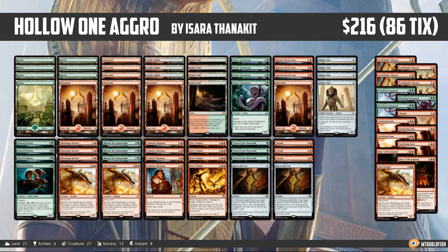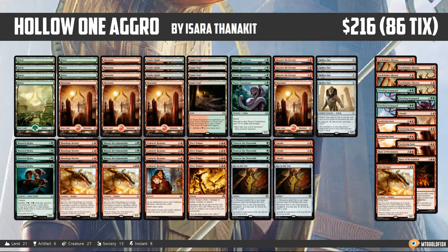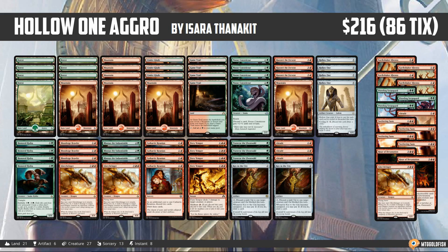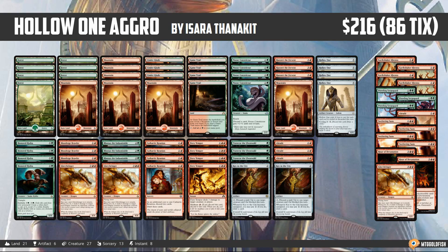One question is whether the discard plan is necessary — like whether it's better than just being literal Green-Red Monsters. Cut the Hollow Ones, cut the Winding Constrictors, cut the Blood-rage Brawlers, maybe the Honored Hydras, and just play the same foundation of the Gods and Glory-Bringers but with, say, Verdurous Gearhulks and Sylvan Advocates, not really worrying about the synergy at all. We would lose the free-win potential of noose-constricting out multiple Hollow Ones, so we'd lose the nut draw — but it's something to think about as far as whether the discard plan is the right direction.